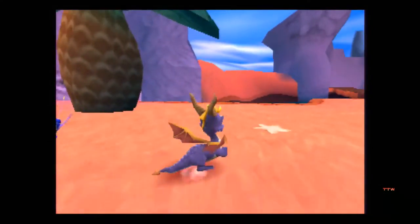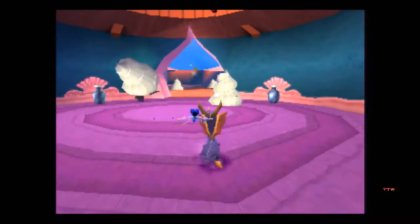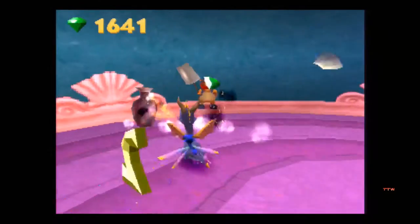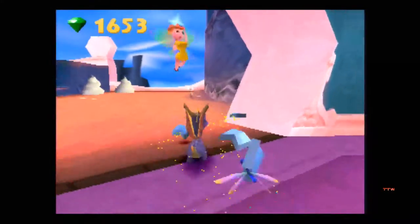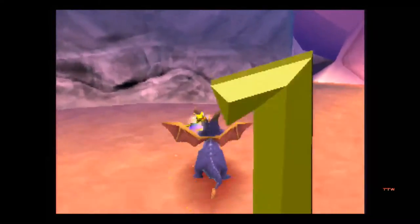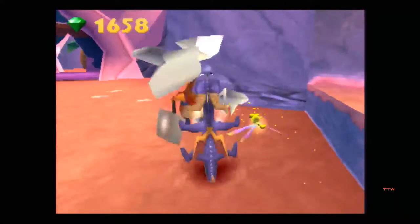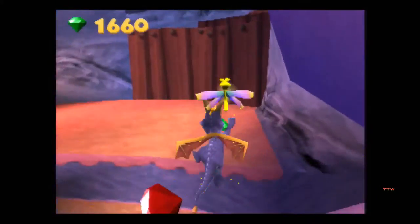I like how no one tells you how to break down the door though. It's like, oh, you have to actually headbutt it. We won't tell you that, because guess what? We didn't feel the need to. Two enemies apparently. If you flame the vases, all they do is turn red. Almost took some damage there from that enemy.